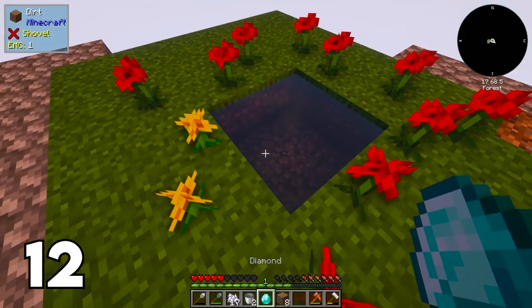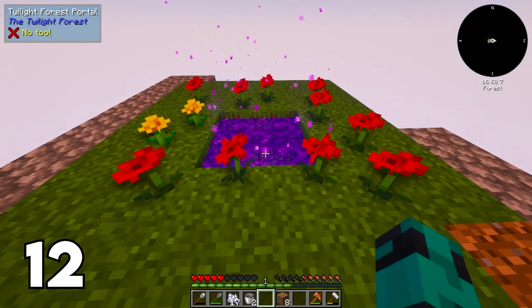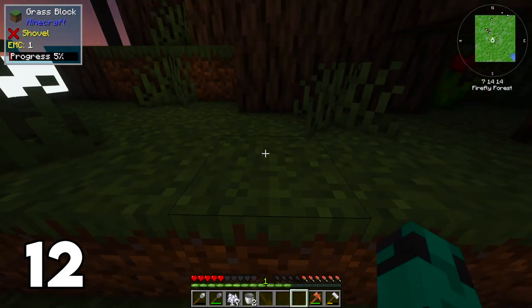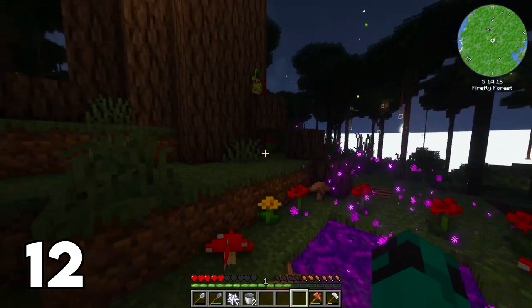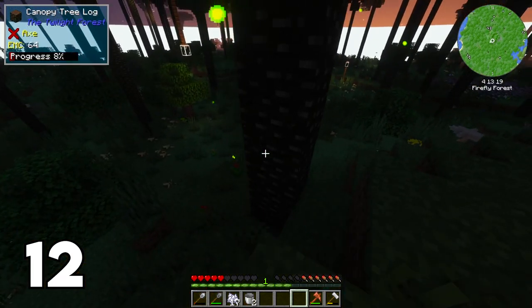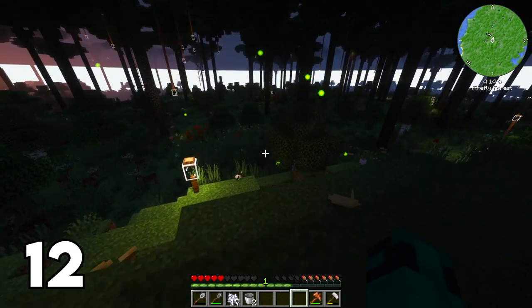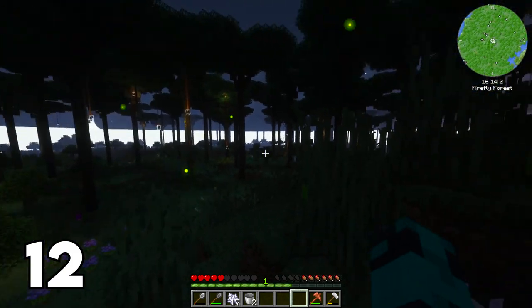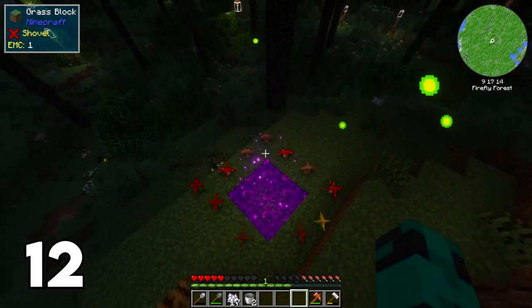Number twelve: this one kind of goes against skyblock a little. As soon as you get your first diamond, you can rush the Twilight Forest and then you have a ton of early game resources at your fingertips — food sources, tons of dirt, you can go mining and play normal Minecraft but in the twilight dimension. It doesn't feel completely skyblocky, but you can find tons of ores and get limitless dirt. All you need is flowers, a two by two water source, and a diamond, and then you're off.